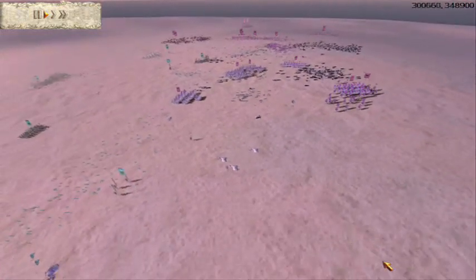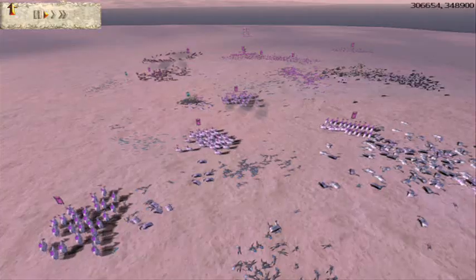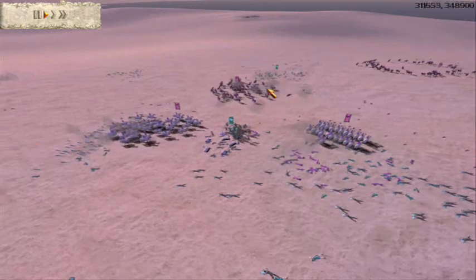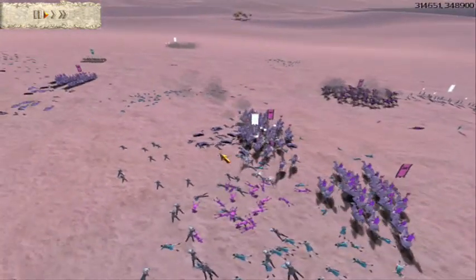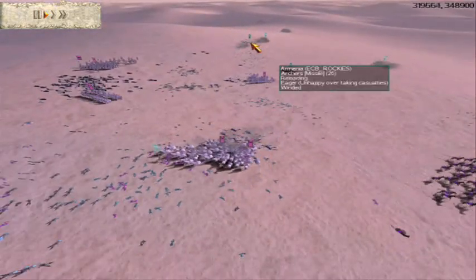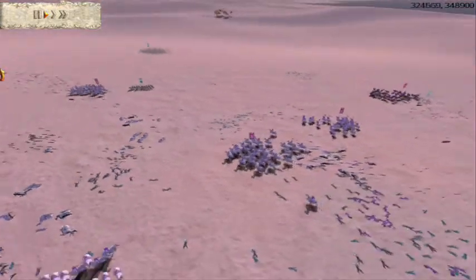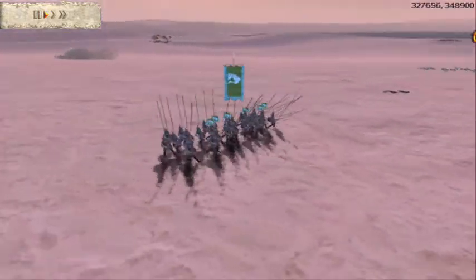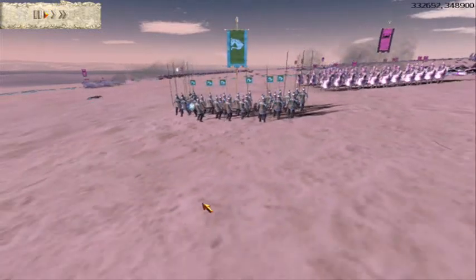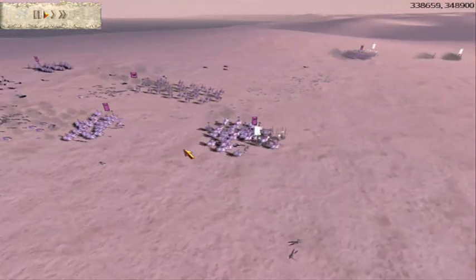I am going to do exactly the same again. I have just killed the enemy general with my arrows. I use this horse archer unit to take out some archers and get another charge off. This unit of Cataphracts is going to go and attack those archers over there. And boom — we have just killed that unit as well.